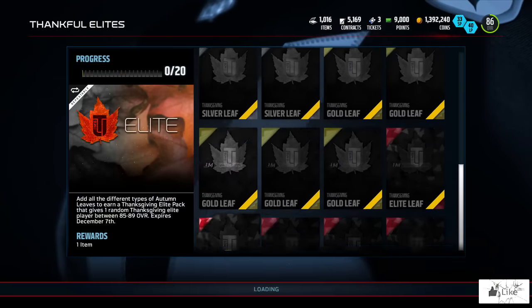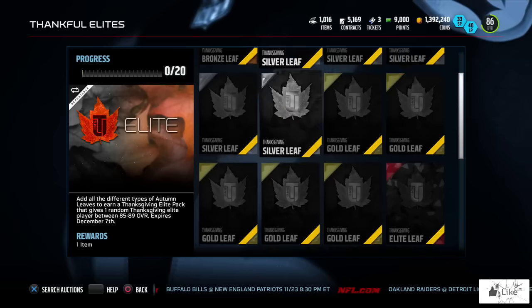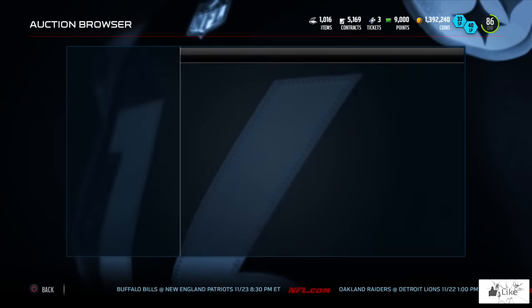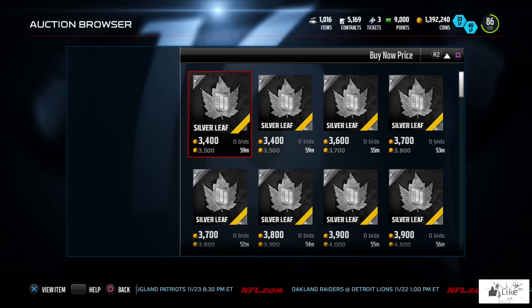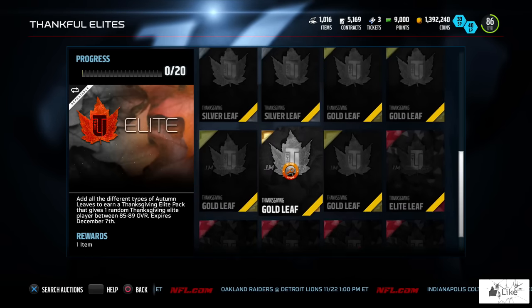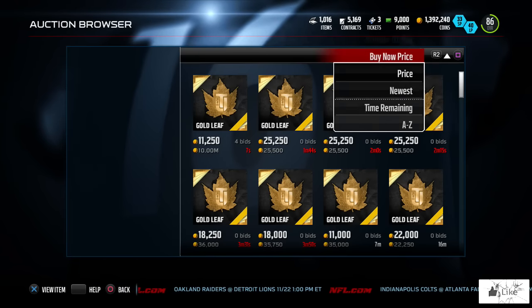Let's go ahead and open this up and show you guys the different types of leaves. Since we have the bronze we can't check the price without adding it to the set, but I'm going to show you — at least on PlayStation — what all of the prices for these leaves are going for at the current moment. Silver leaves are around 3,500 coins.